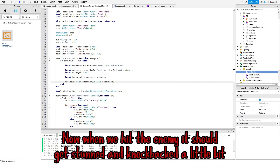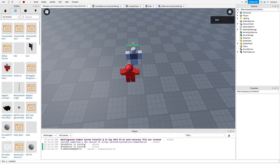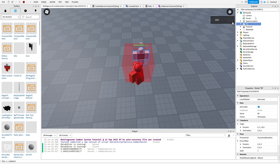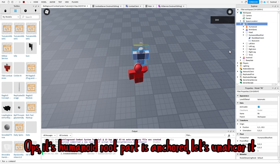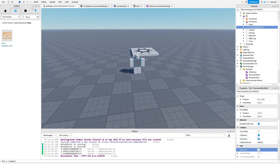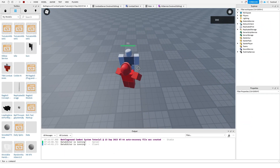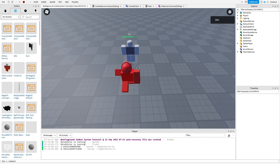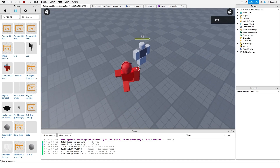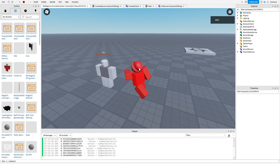Now when we hit the enemy it should get stunned and knock back a little bit. Oops, its HumanoidRootPart is anchored — let's unanchor it. Maybe we should reduce the knockback and apply a little knockback to our character as well.